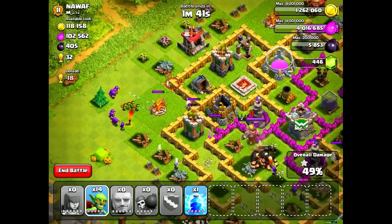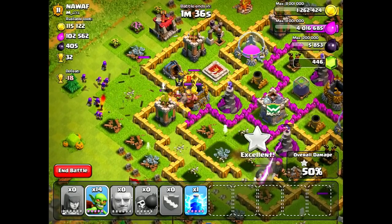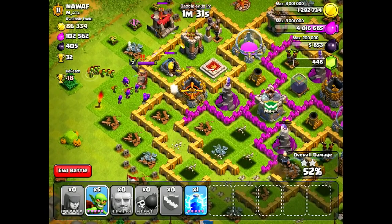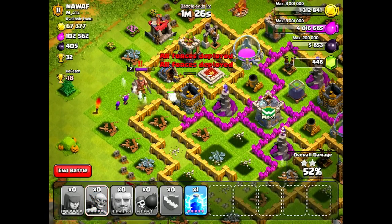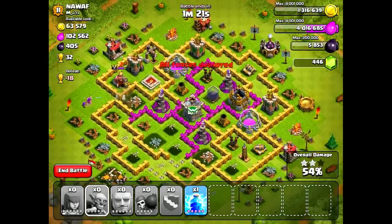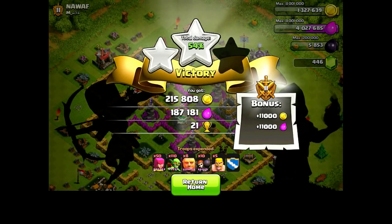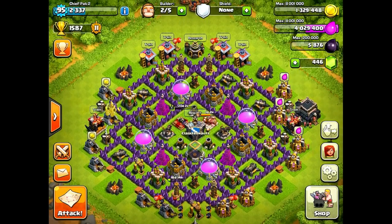I've destroyed most of the storages. There's a gold storage here — when I was dropping my goblins on the bottom they weren't running toward it, so I dropped them right on it, and they were strong enough to break through the wall and do a lot of damage. This was a pretty good raid — we stole about three storages plus all the mines and pumps. Even though we left 150,000 resources on the table, we got over 400,000 resources and 21 trophies. We definitely have enough for our upgrades, so let's head back to base.